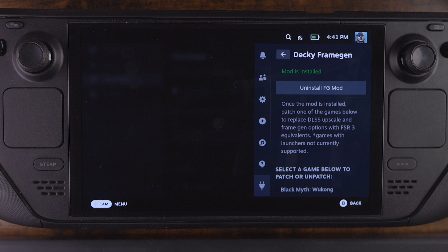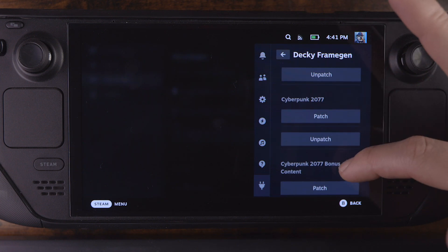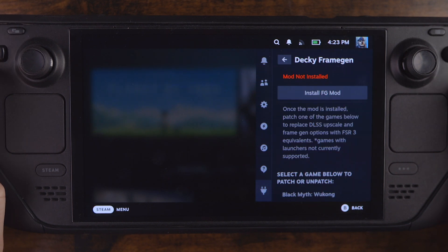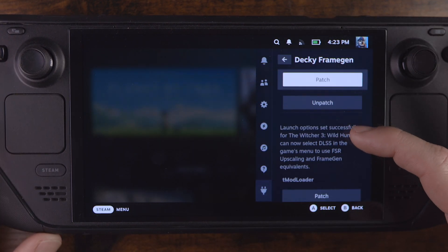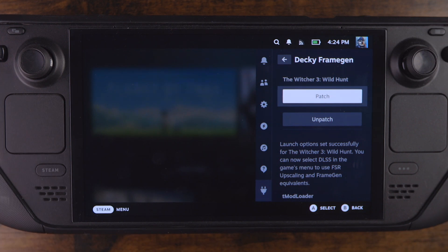Make sure it says Mod is installed with that green indicator. Once all that is set up, you have to scroll down and find games that have DLSS and Frame Gen built in, where you can hit the patch button, which will convert DLSS into FSR 3. It is kind of annoying having to go through each game individually and scroll through this huge list. But for now it's new and it's going to get improved. Go to the game you want — in this case The Witcher 3 — and hit that patch button. It automatically reroutes DLSS into the new mod file that will actually run FSR 3.